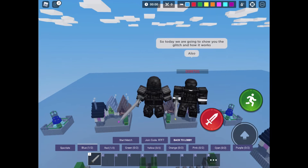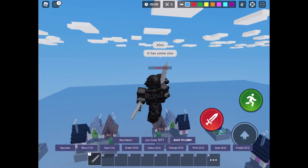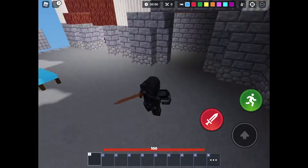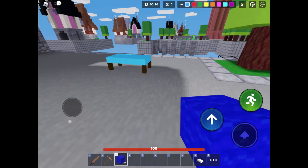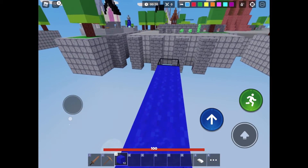So today we're going to show you the glitch. It involves telepearls but it does have some weaknesses. Basically, if you want to do this glitch, first of all you have to get 16 iron. And what you need is 32 wool.